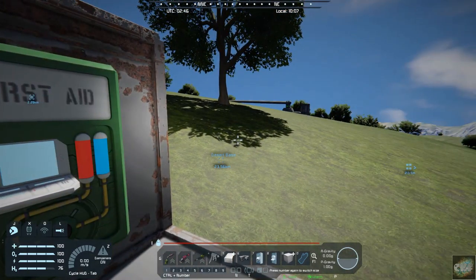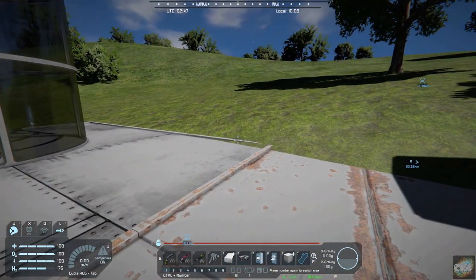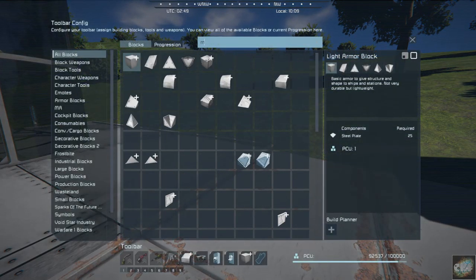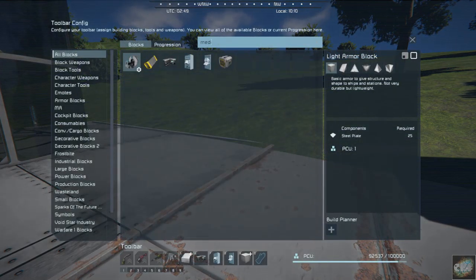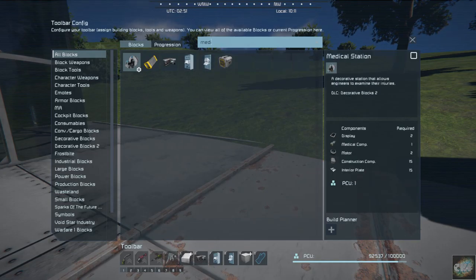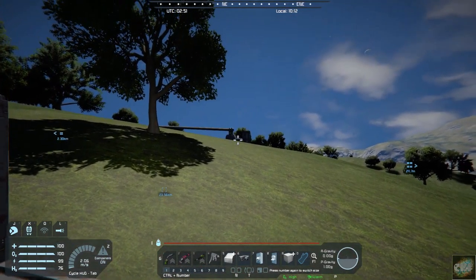Now it has a couple of different styles. You find them under — well, I typed in medical. So if you bring up the menu and type 'med', there you have the small medical station, and then you have the medical station. I have these built over here on another one, so let's fly up there.